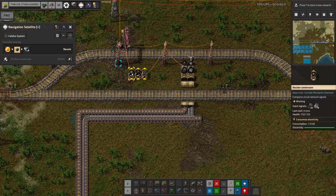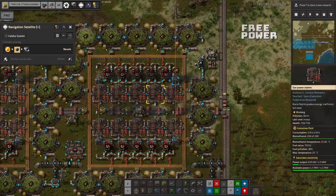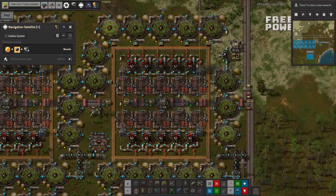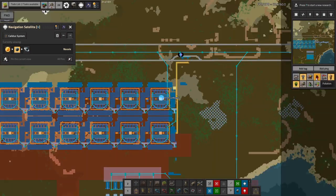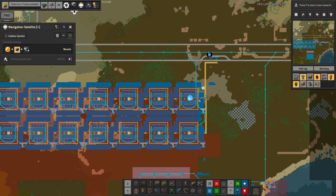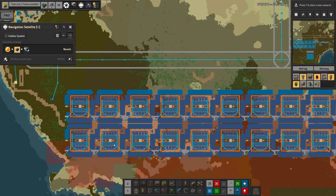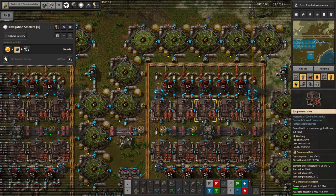We've got it programmed here to watch for a shortage of air filters or an excess of dirty air filters, and if it gets to either of those it'll call a train to come in and sort that out. Down here we are merrily producing lots of electricity and cleaning up all the pollution from it. If I go back into map view and turn on the pollution overlay, you can see there's a bit of pollution in the middle of here, but not very much - most of it is getting dealt with before it gets too far.